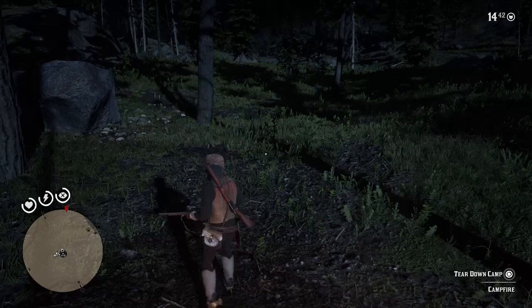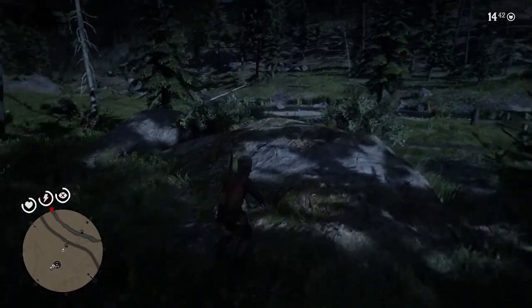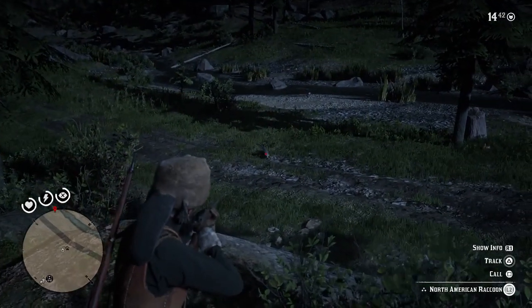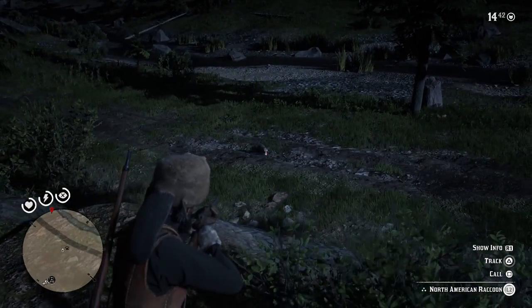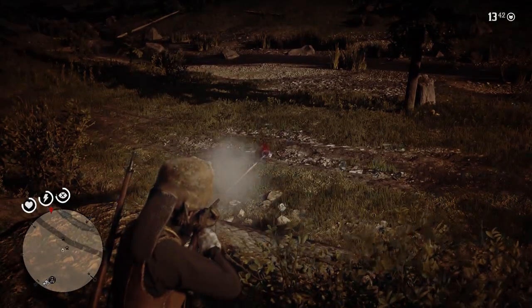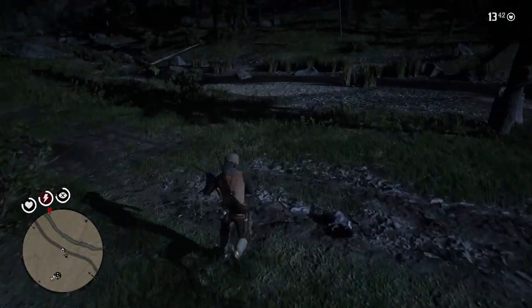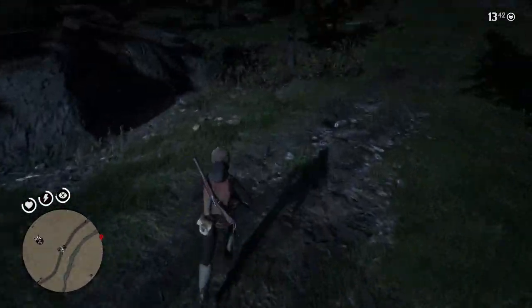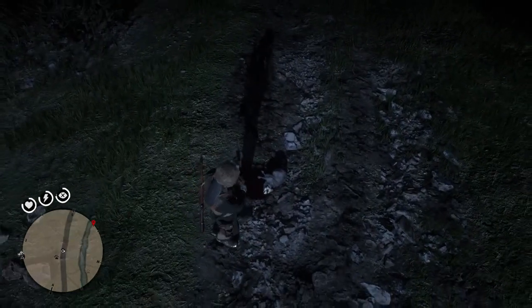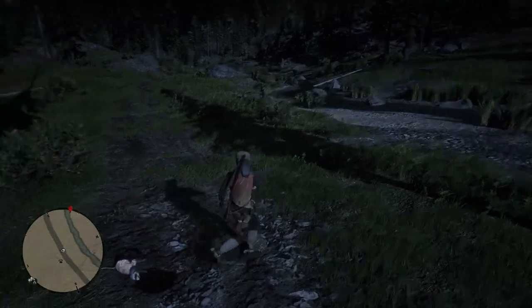The Varmint Rifle is the rifle you're going to want. The first thing you want to do — and it's always worth doing this straight away — is check by the water, because sometimes they spawn right there. And instantly, there's one right there. They don't always spawn here, you need to know that for sure — I've woken up here testing this method around five or six times and only had that raccoon spawn twice. But it's always worth checking because it does spawn sometimes, as you can see.